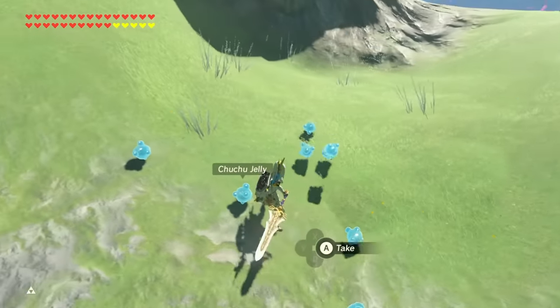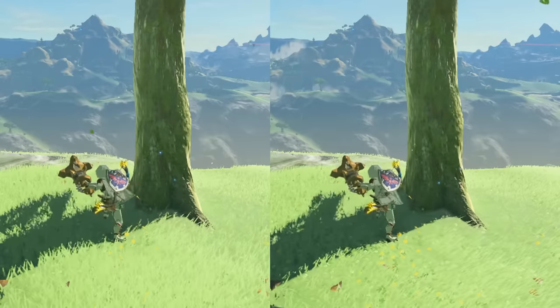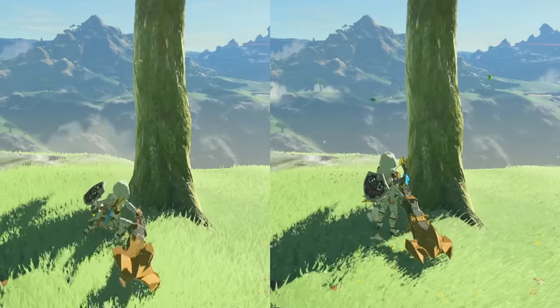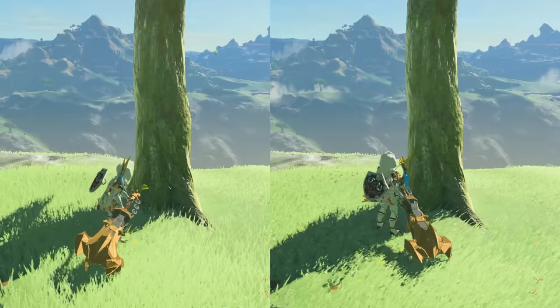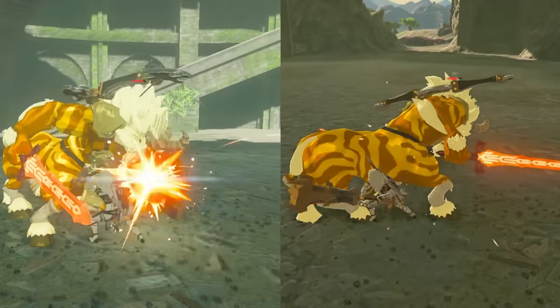Jump Canceling. All melee attacks in this game can be jump canceled at any time. The most apparent use out of this is with heavy weapons. Just like in fighting games, Link's attacks have recovery after each swing. Because of that, Link is more prone to damage and enemies have a chance of getting away.